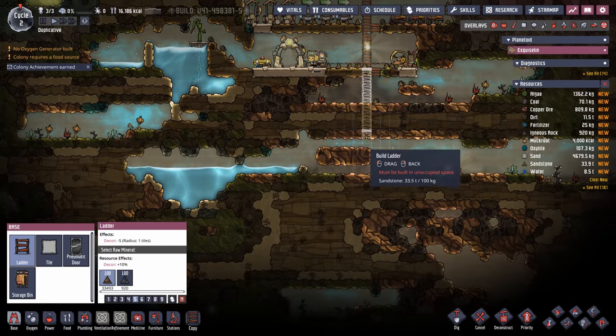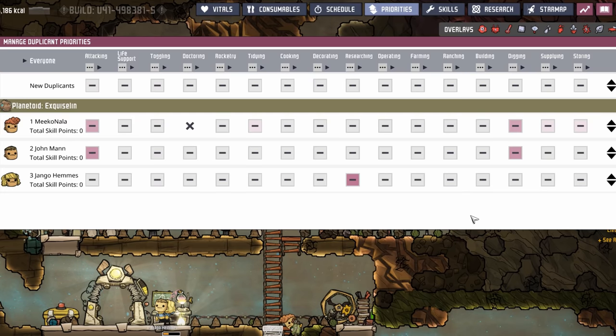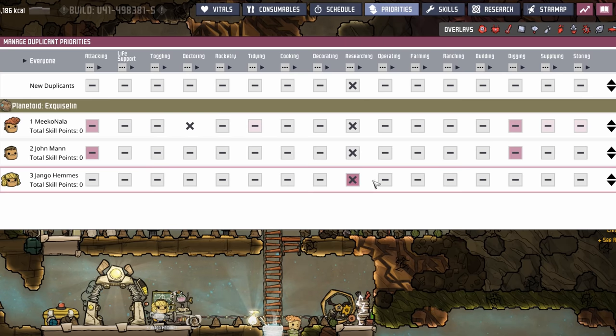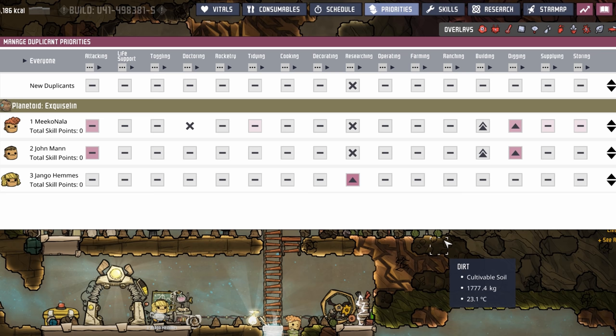We're also going to start digging down here as well — we need to get visibility on the south part of the biome and start planning how to drop that water. Because we're going to have 150 dupes, I'm probably not going to highlight a lot of the individual priorities. We'll take a look at skills as they come in. But the priorities are going to be pretty simple — no one can do research except Yango. Our two digger-builders will have one up on digging and two up on building so they prioritize ladders before digging.